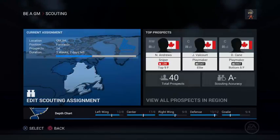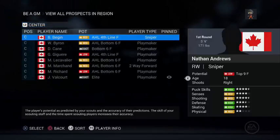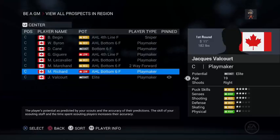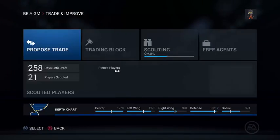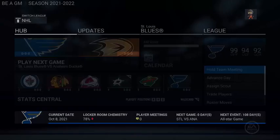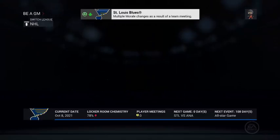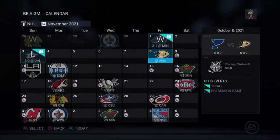We found a franchise player already right off the bat! He's a first-round pick. We'll keep scouting everything — all forwards, maybe try to scout some defense, but our forwards right now we'll probably look to soup up. Our offense is 99 — that's insane. Defense is 94.